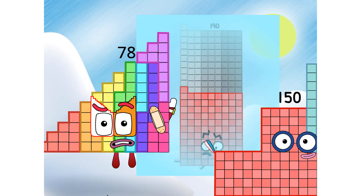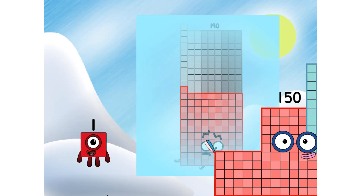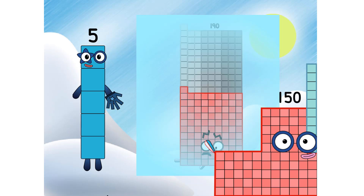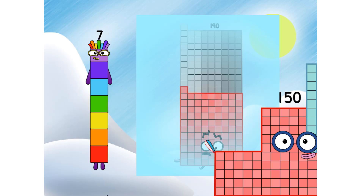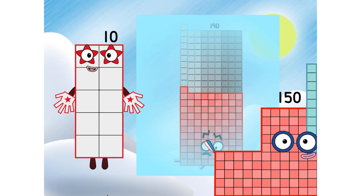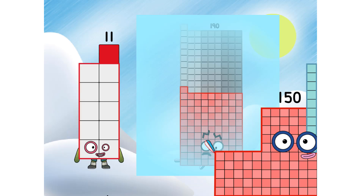But who is Step Squad? It can't be 190, aka the 19th Step Squad — she's frozen. Hey, wait a minute. I'm a Step Squad! 1, 2, 3, 4, 5, 6, 7, 8, 9, 10, 11, 12.